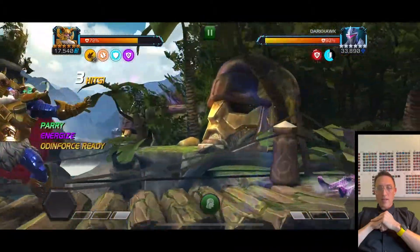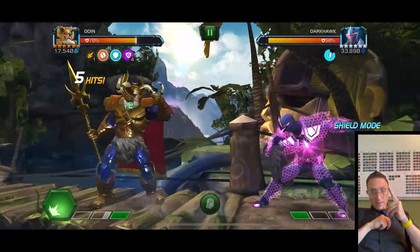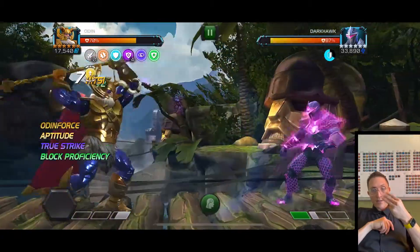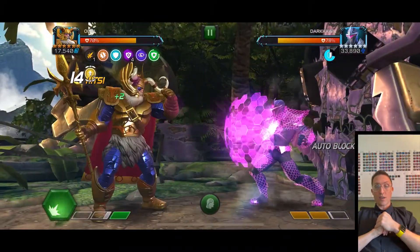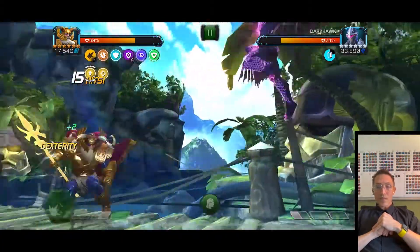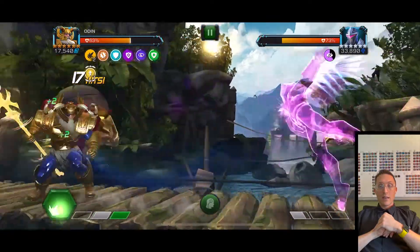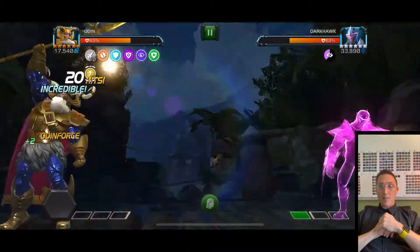What I'm looking for from the featured is Blade, Omega Sentinel, and Sam Wilson — I want all three. I originally wanted Sam Wilson and Blade, then saw how good Omega Sentinel is going to be and that she'll be in this feature. If I don't pull Omega Sentinel but get Sam Wilson I'd be perfectly fine — he looks amazing and he's going to be able to ignore miss.